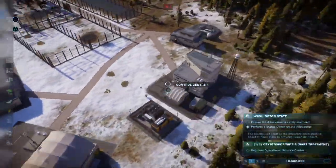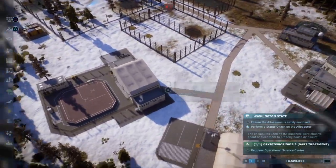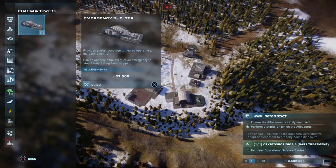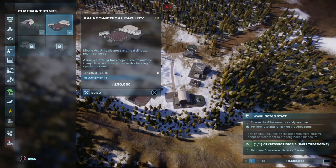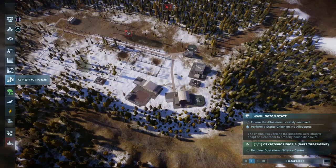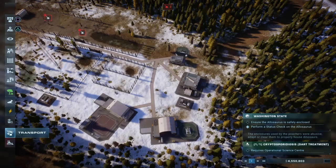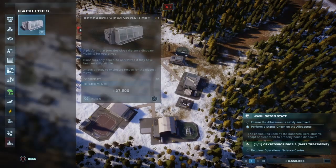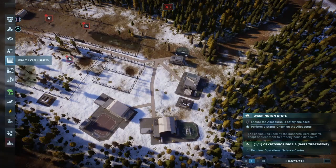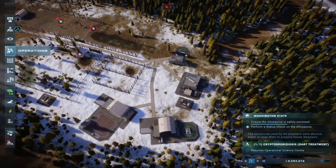Alright, now what I want to check is where's my research building? I actually don't know which one it is. Is it this one? Requires operational science centre. Emergency shelter. Paleo medical facility. That's the science centre. Okay I'm a little bit confused. It's not even here, it's not even in operatives. Do I have to research a science centre?